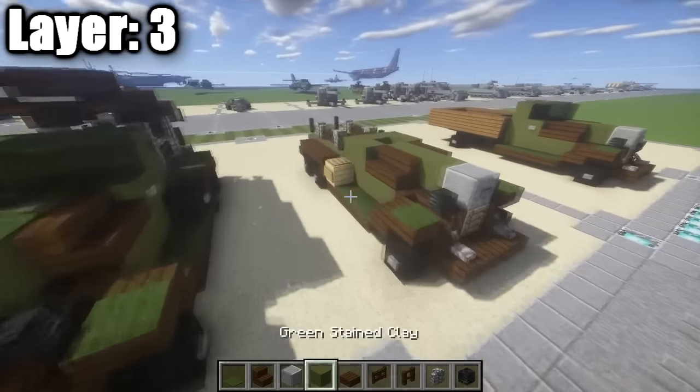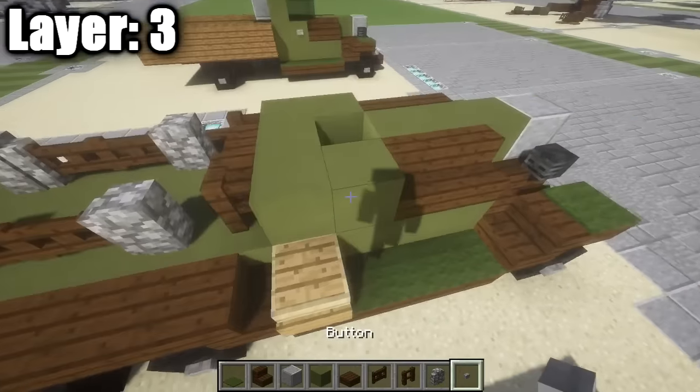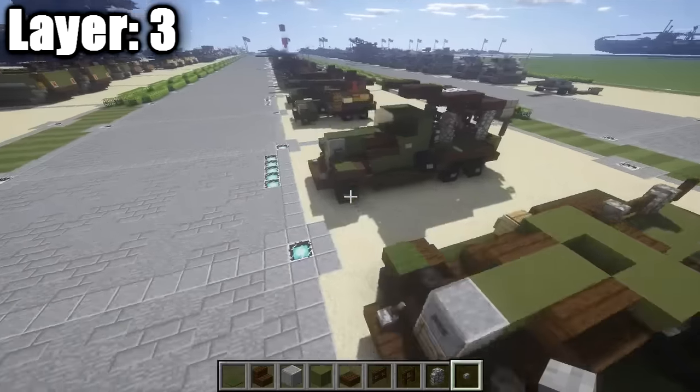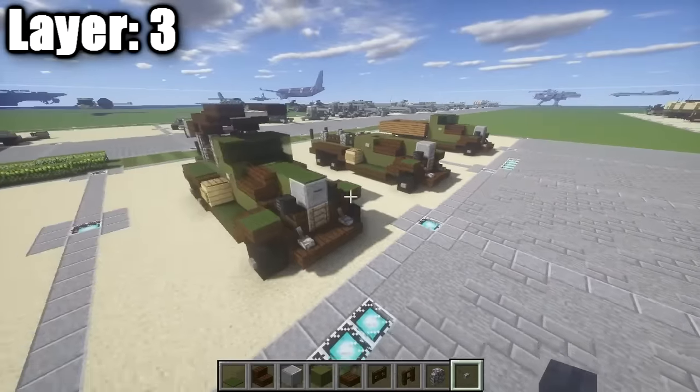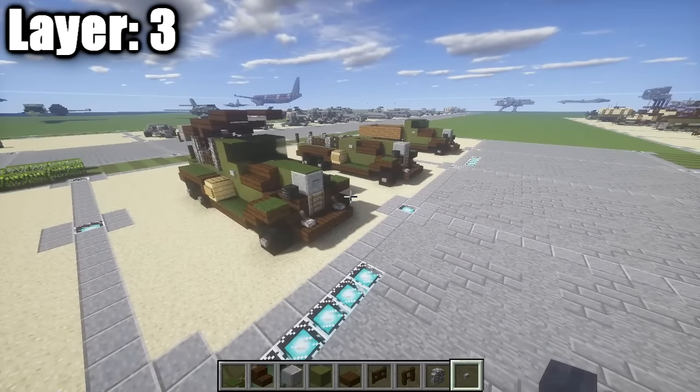One last thing for layer three: place a stone button on the green stained clay block on the side to represent the door handle. That's it for layer three — moving on to layer four.